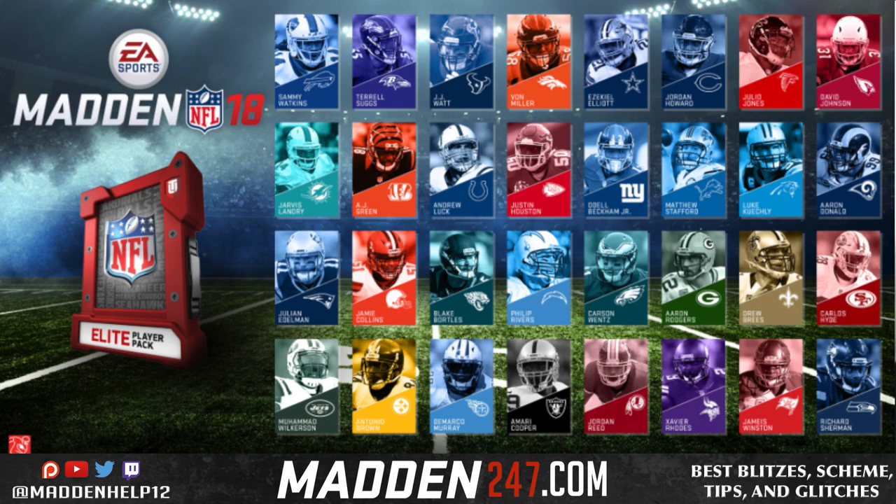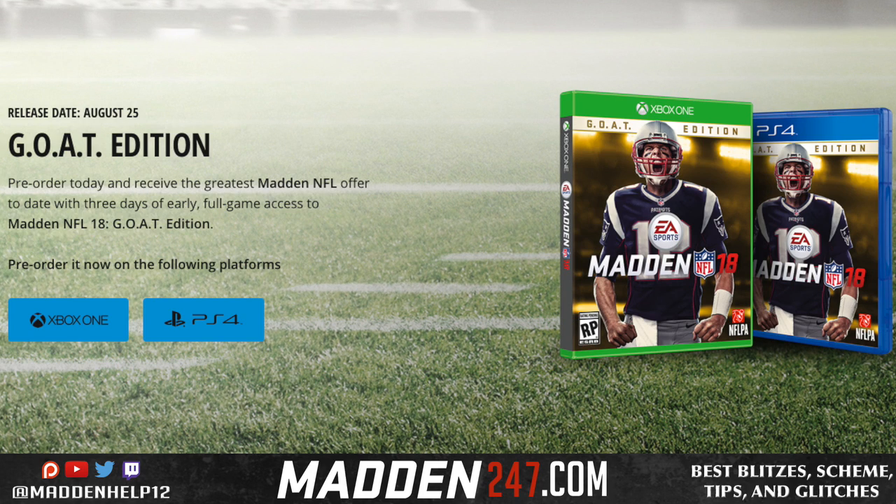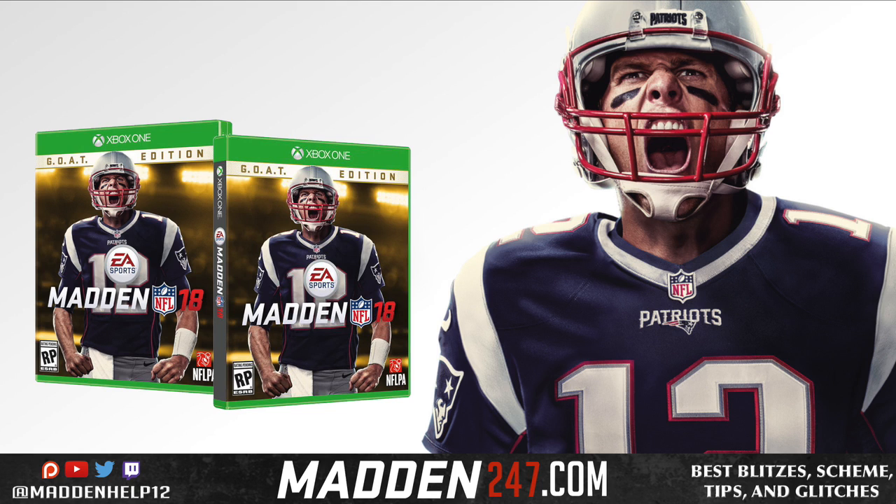You can pre-order today — the standard edition goes for $60 and the GOAT Edition goes for $80. Hopefully this means we're going to get a great Madden 18 and fix all the issues like drop passes, block sheds, and bring back the double juke — at least make that a chemistry, because that's definitely one I'd want.